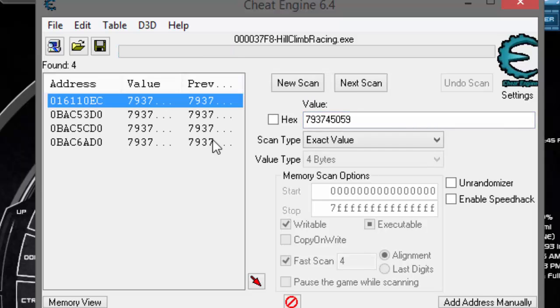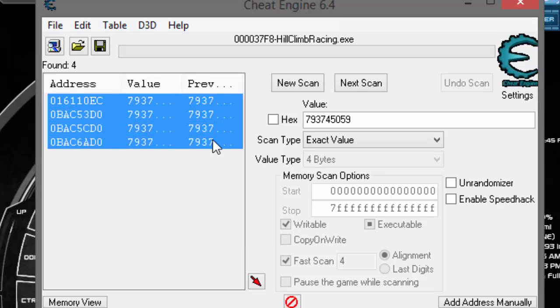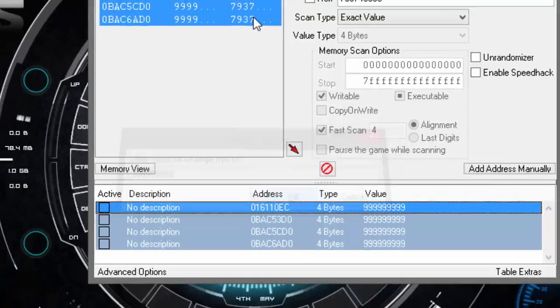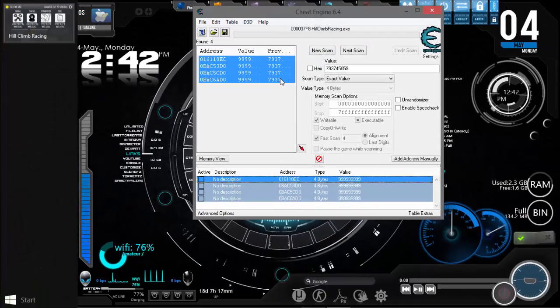Click First Scan. It will give you some results. Select one, then press Ctrl+A to select all, then click the arrow. Select the first one, press Ctrl+A again, then press Enter. Now enter the value you want to change it to — I need more money so I'll write 9,999,999,999,999 — then click OK.